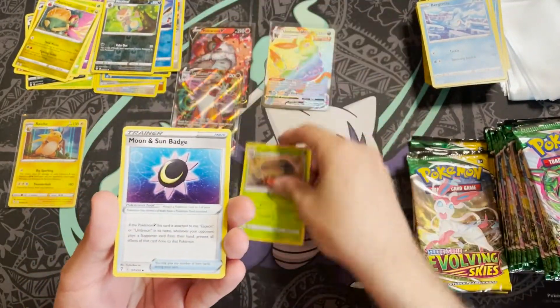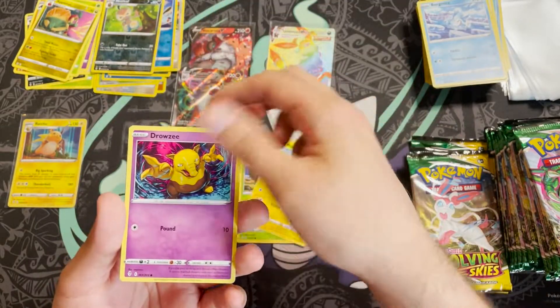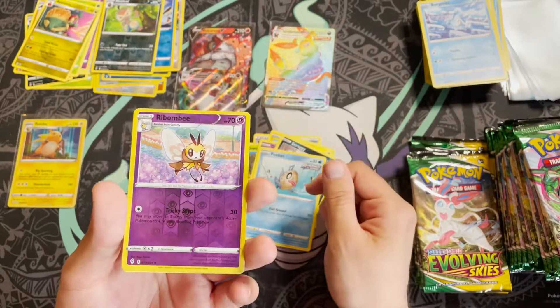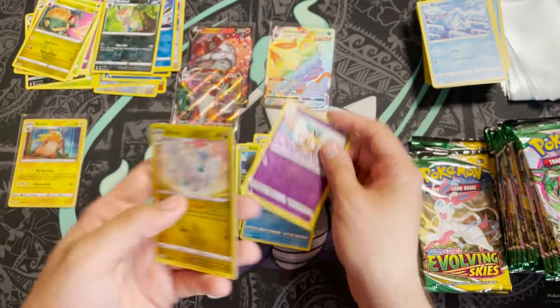Pack thirteen: Croagunk again, Moon and Sun Badge, Toy Catcher, Dwebble, Mareep, Drowzee, Scraggy, Feebas, reverse holo Ribombee, and an Altaria non-holo.